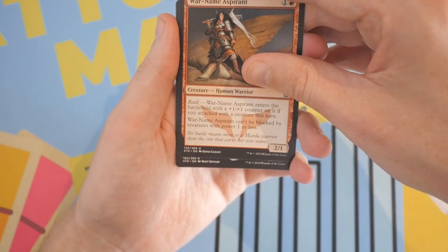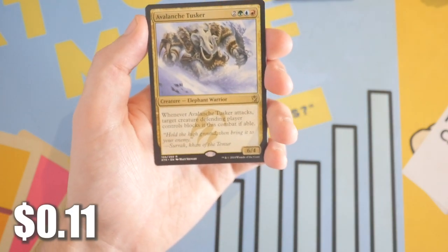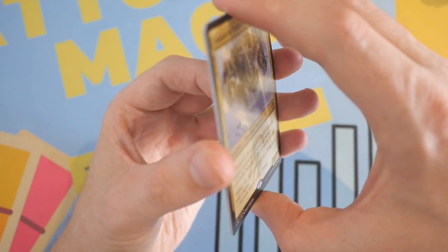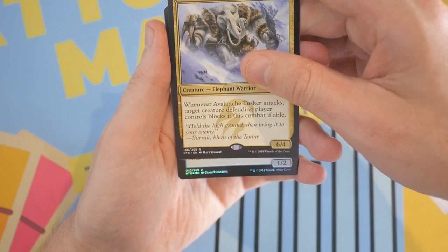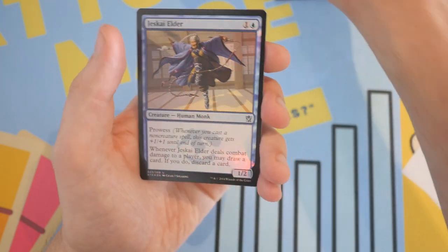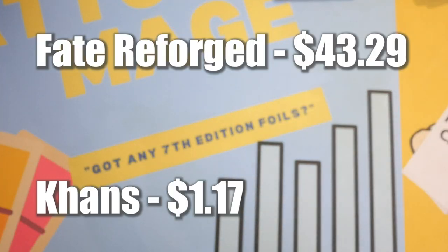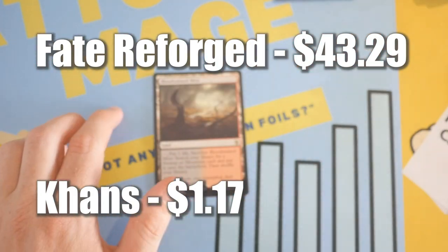Oh no — we got all creature rares, all gold rares as well. It's Avalanche Tusker. And I think we do have a foil though — it's a foil uncommon Jeskai Elder. Oh my god, talk about a beating! And the winner, ladies and gentlemen, is Fate Reforged — yes!